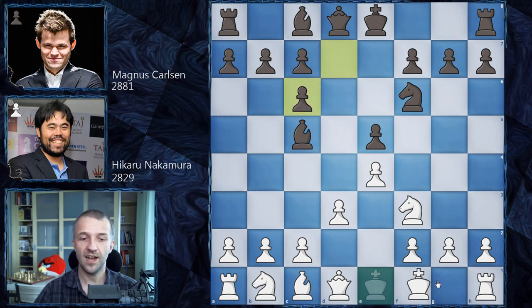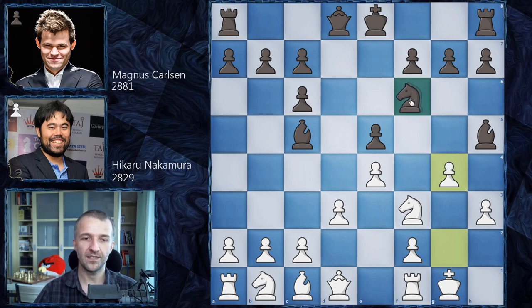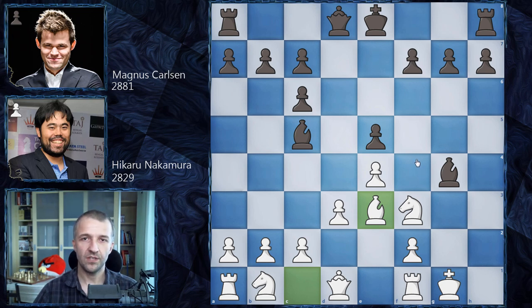We have d takes on c6 and now castles, bishop on g4 by Magnus Carlsen — one of the rare lines which is very, very exciting. We have h3, bishop on h5, and now g4. We don't see that often at the top level, but definitely this is very interesting. Magnus Carlsen goes for sacrificing the knight for the two pawns — knight takes on g4, h takes on g4, bishop takes on g4, and now bishop e3. This position was reached a couple of times and most games were drawn.